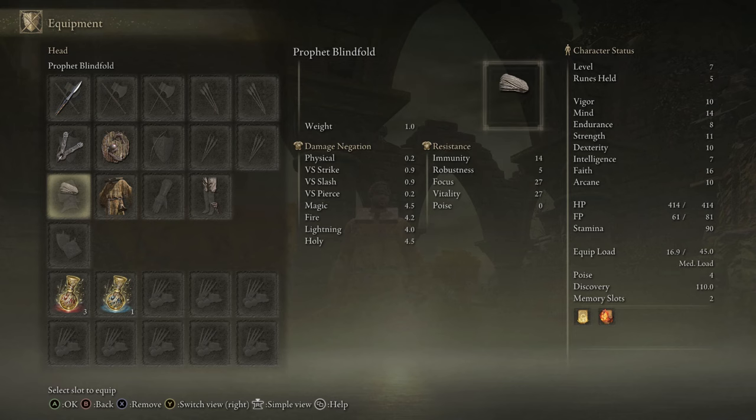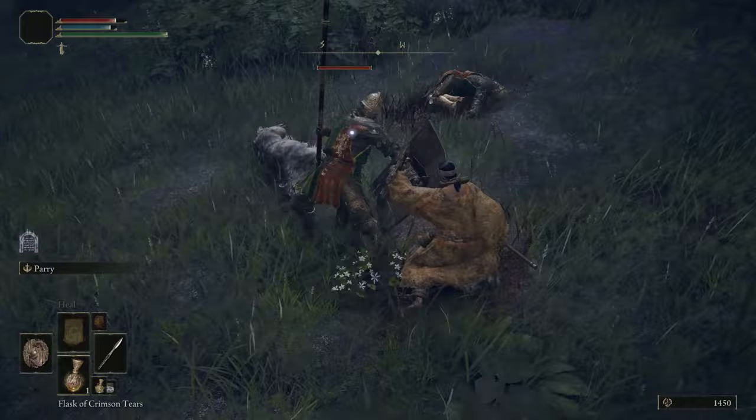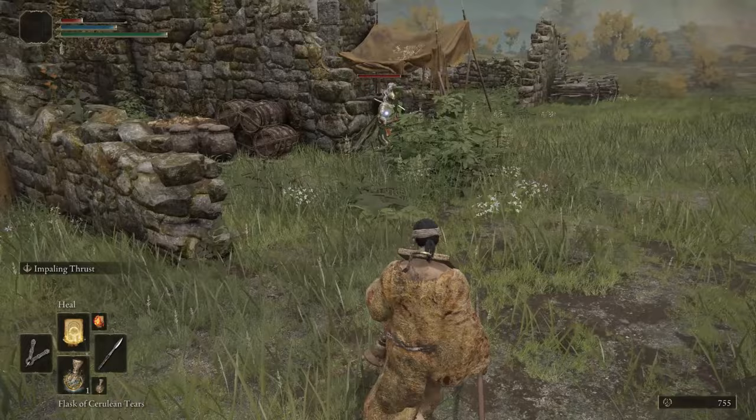Your starting gear is also a struggle. You start out with the Prophet armor, which has good elemental resistances but very poor physical. You also get the Short Spear and the Rickety Shield, which doesn't have 100% physical negation so you will take some chip damage when blocking. You also get the Finger Seal to cast incantations.